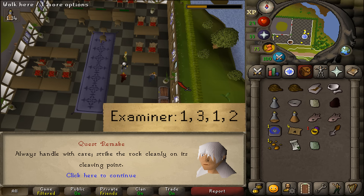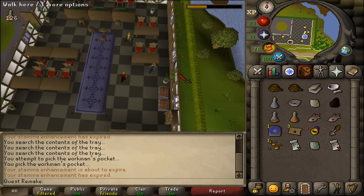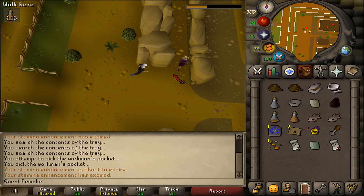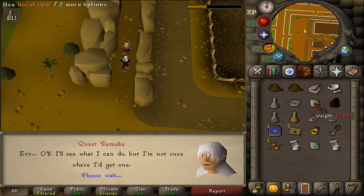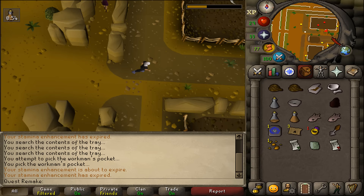Once we have the Level 2 certificate, teleport to the Dig Site again to get the answers for the Level 3 certificate. Go to the purple shirt student — she won't give her answers for free anymore. She will ask for a cut or uncut opal. Since we already have it, talk to her twice, give her the opal, and she will give us the answer. Then return to the red shirt student and the green shirt student — they are not as picky about giving their answers.